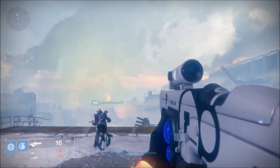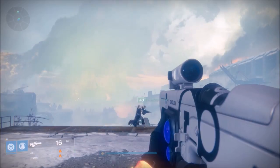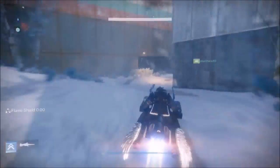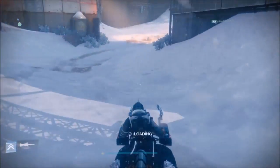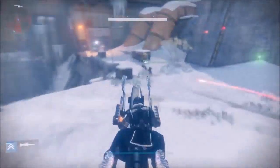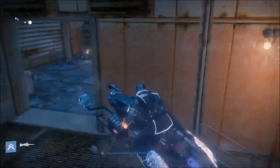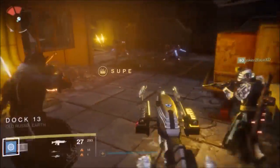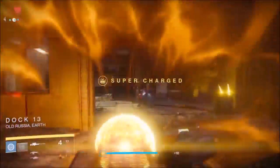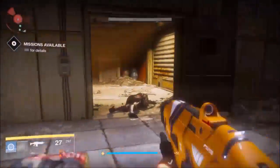Hey guys, welcome back. In this video I will be showing you all the weapon part locations for the Kvastov exotic quest. What you're gonna want to do is make your way through the rocket yard and through the divide into an area called Dock 13. It is okay to stop and kill ads along the way because some of them will end up dropping what's called a Kvastov manual page.